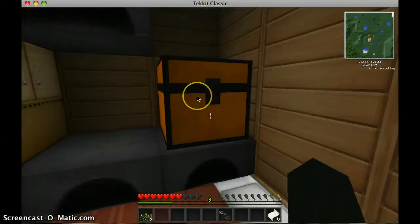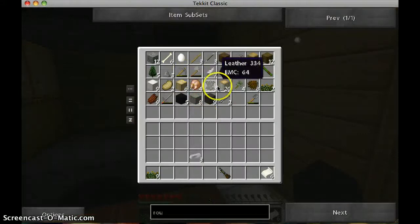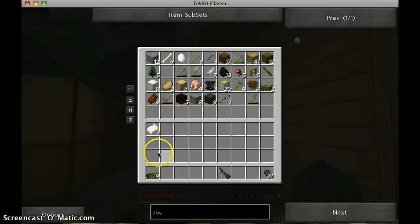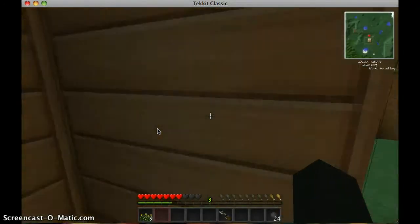Brown gunpowder and iron — and gunpowder. We have 24 rounds of musket ammo.